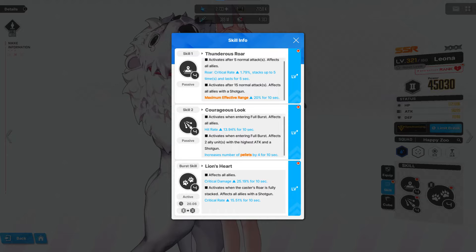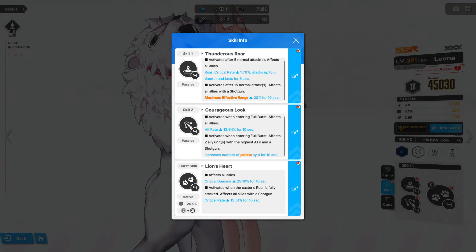Let's get into her kit. I like my Leona girl, but she's just not up to par with any buffer. Skill number one is Sandiru's Roar — this activates after five normal attacks. It's a critical rate buff that stacks up to five times, affecting all allies.